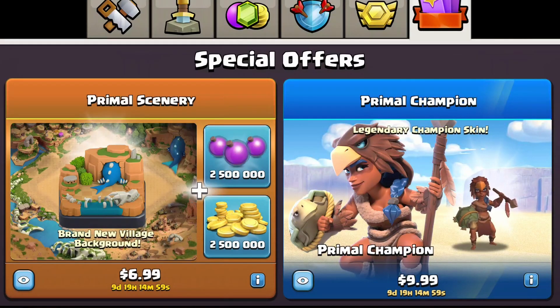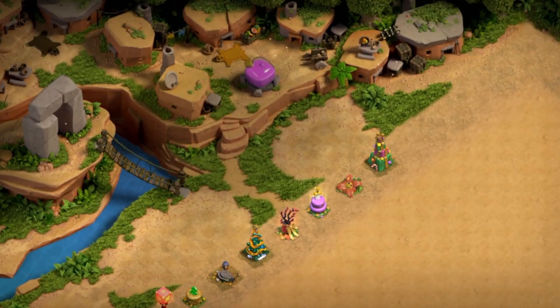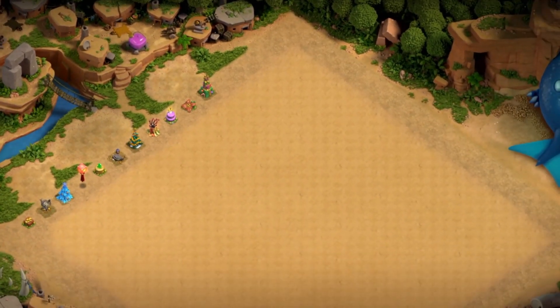Should you buy the new primal scenery? This scenery is amazing — it has tons of animated things on it and so many cool Easter eggs and features. It's filled with so many cool things.